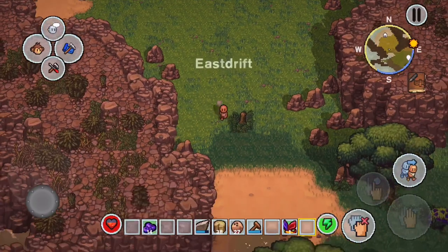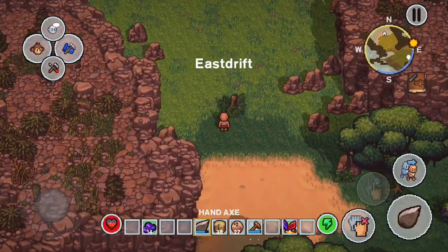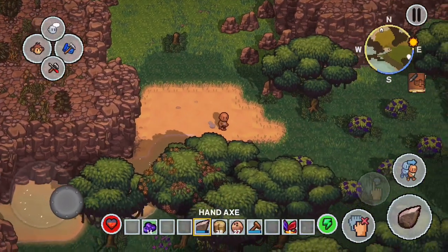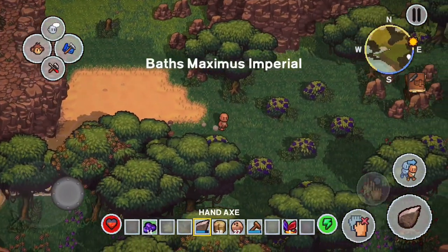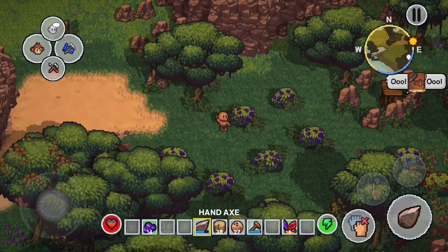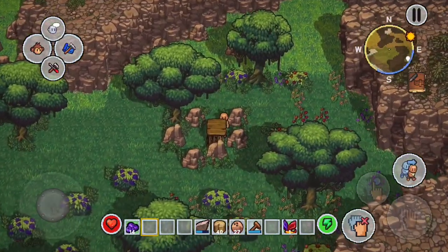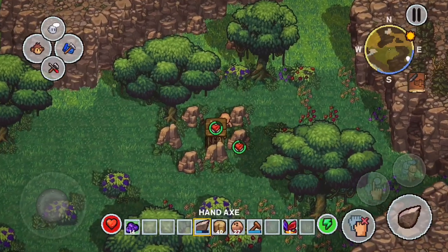We could pick up the chest and carry it ourselves, but then we'd have to set it down every time we ran into enemies. To run, you hold down the button right above our axe, and you can actually run in the game. If you just tap it once you do kind of a barrel roll.